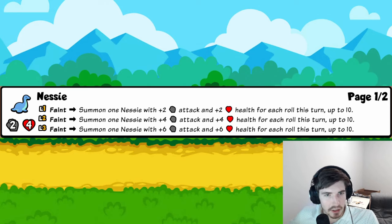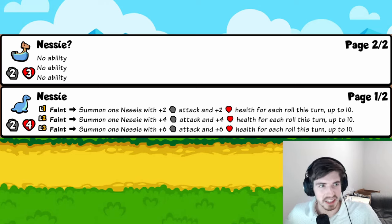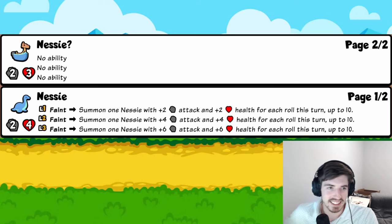Nessie: when it faints, summon another Nessie with two attack and two health for each roll this turn, up to ten. With a roll build running you'll almost certainly get a 50-50 Nessie at level three. You can even pill it after rolling a bunch to lock in that 50-50. Four trophies.